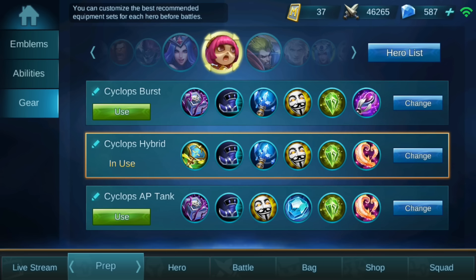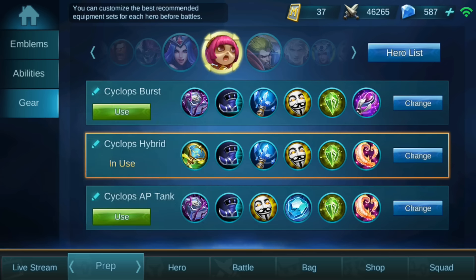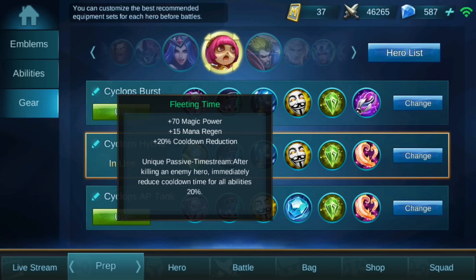For the second build — the Cyclops hybrid build — it's just a little bit tanky but still deals a lot of damage. The first item is the Eternal Scepter, which gives more magic power, more HP, and more mana over time. This item becomes very strong after 5 to 10 minutes. The second item is again magic boots.